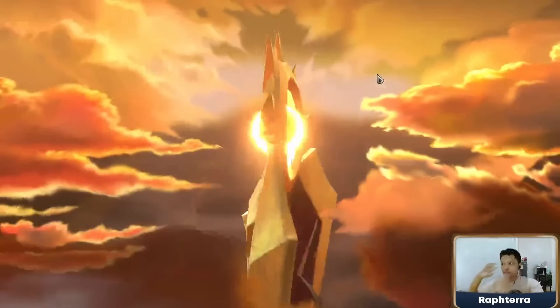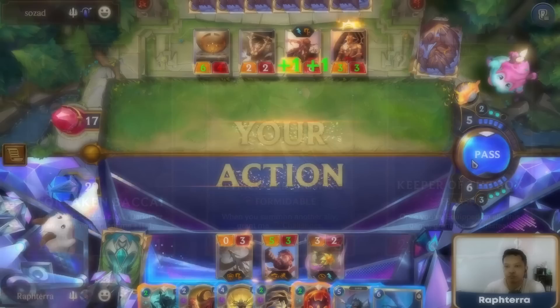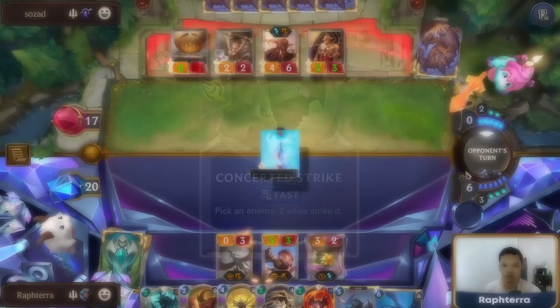Against aggro decks, you need to Hard Mulligan for early units: Forsaken Bakai, Petricite Broadwing, and Keeper of the Box. Against combo decks or Champion-centric decks, I also like keeping Concerted Strike for removal if I already have a good hand.